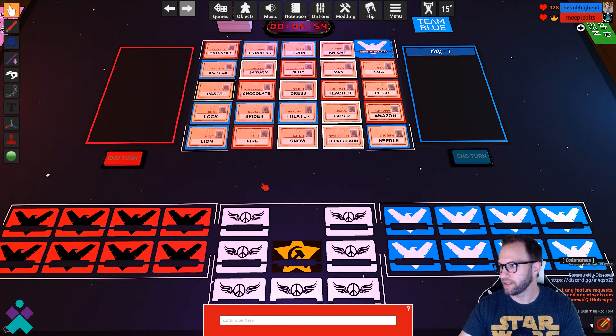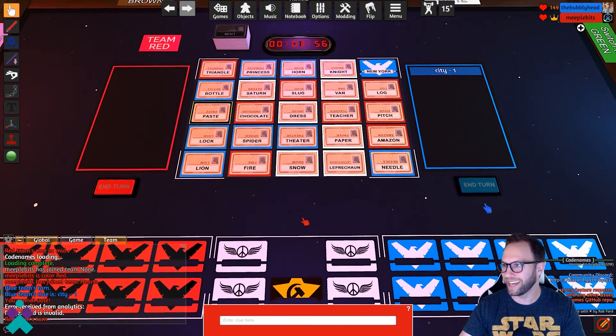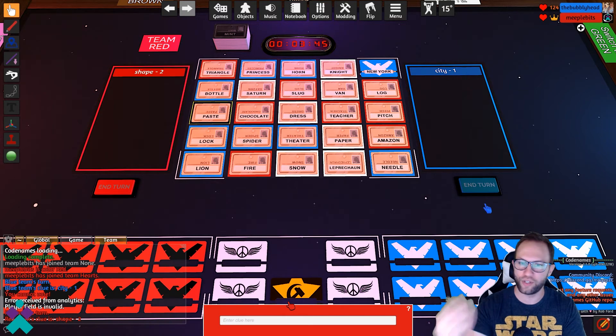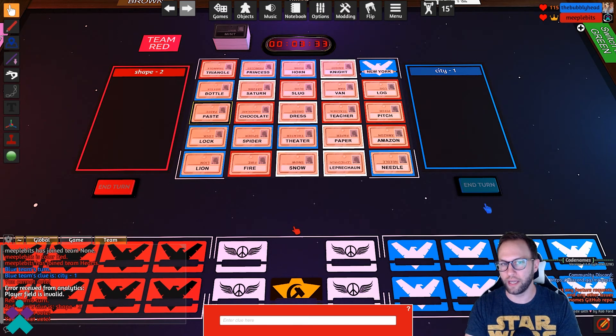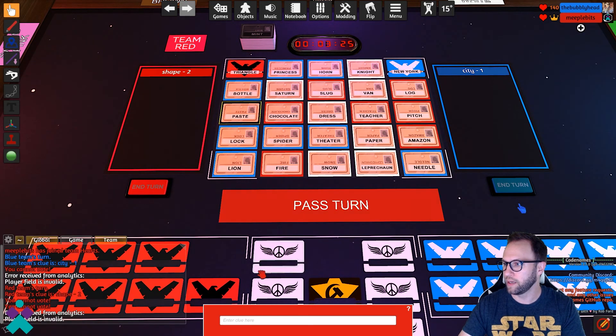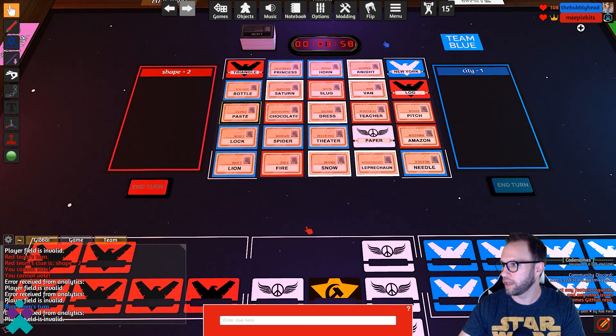Once they've done that, they go ahead and click end turn. Everything snaps right into place very nicely and cleanly. On my turn, I might type something like 'shape 2' to hint at triangle and log. As the Codemaster, I cannot vote, but you'll see arrows and tally markers showing where everyone wants to vote. Once all votes are in, cover the selected cards. If they chose wrongly, cover with the wrong marker. Once complete, hit end turn and it passes to the other team.